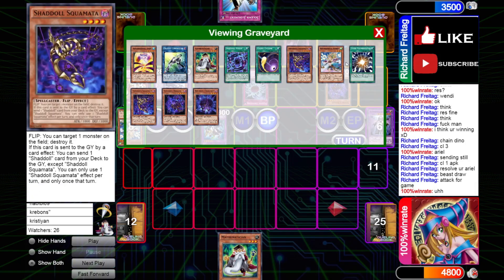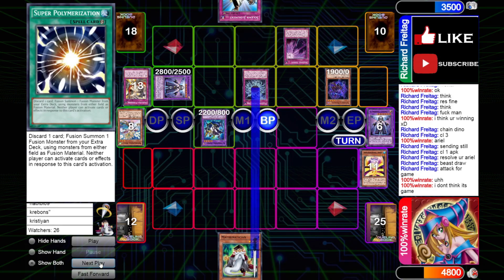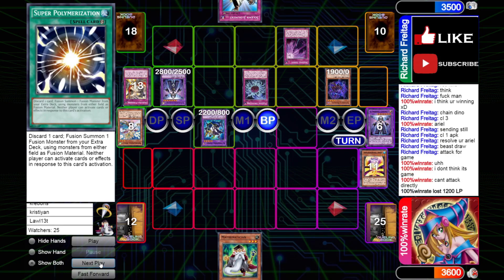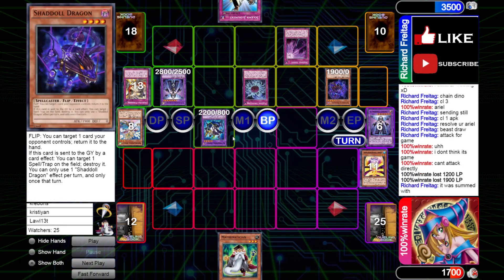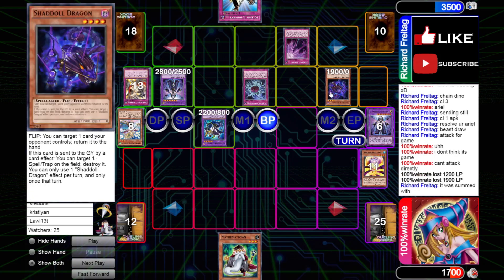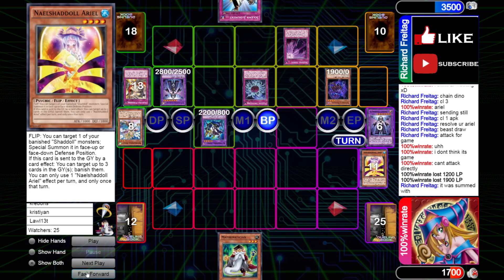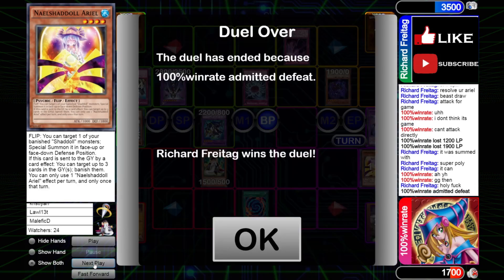Is there anything we can do? I don't think so. 1200... 1900... and then 2000 — this Winda was Super Poly'd, so this should just be game. I'm a little confused. Yeah, that was game. But that was an incredibly close game.